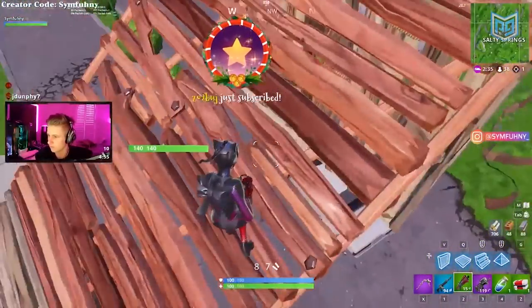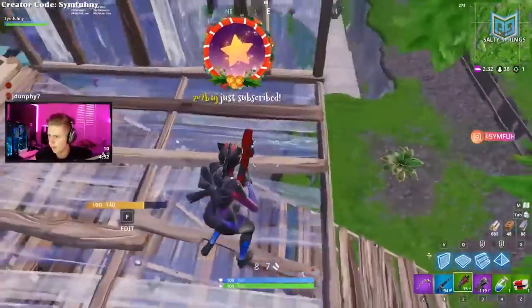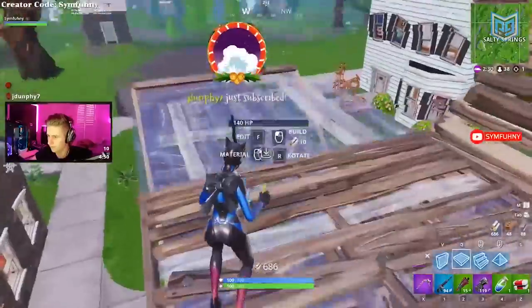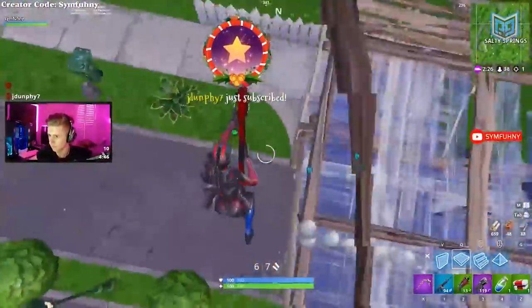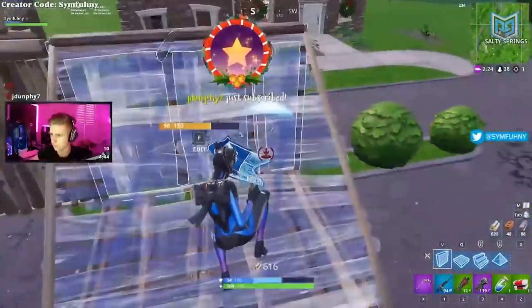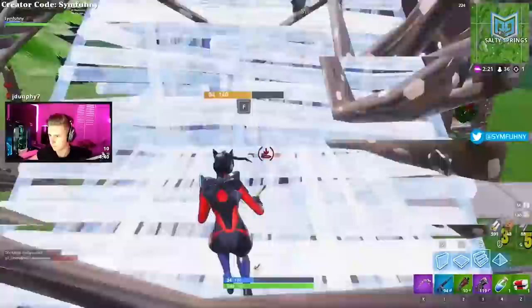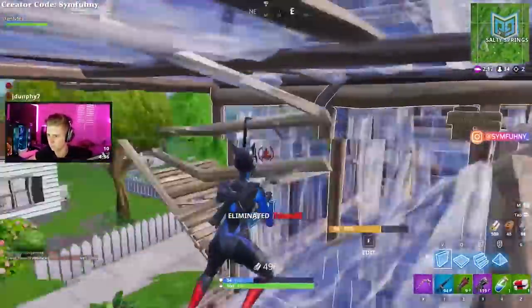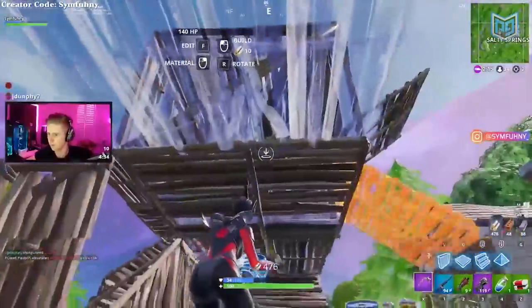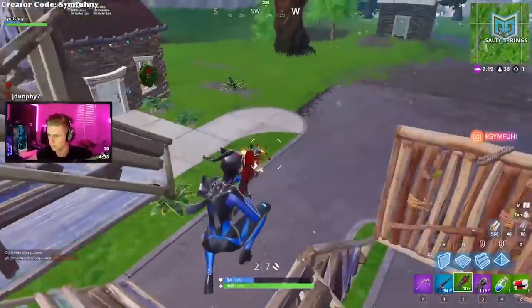Symphony doesn't stay on high ground for long. He chases his opponent and spots him under a ramp, tracking him like a hawk. He then spots a retake, denies it with a floor, edits a window, gets a chip shot in, and then starts dishing out the pain with flick after flick, building after each one. Start practicing like this today — you won't get it at first, but this is what you need to strive for. Symphony's finishing move is a double down edit to claim kill number one.